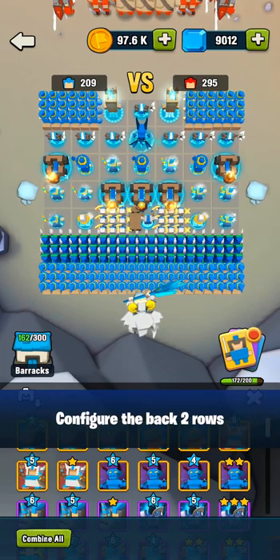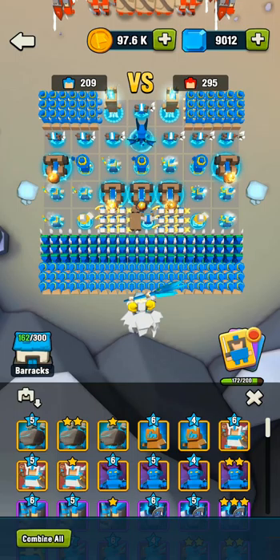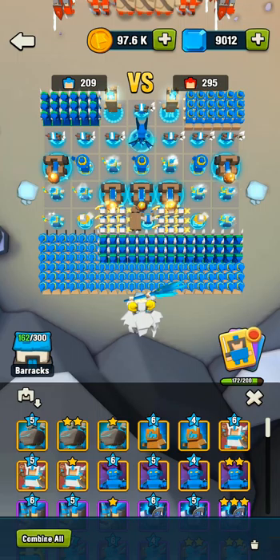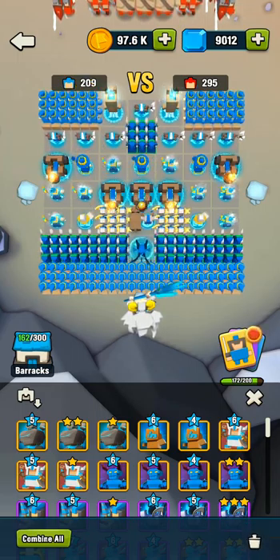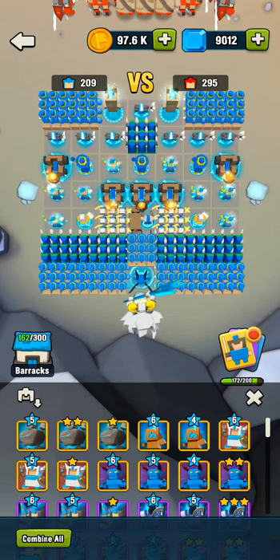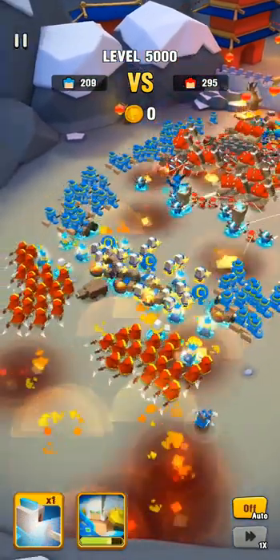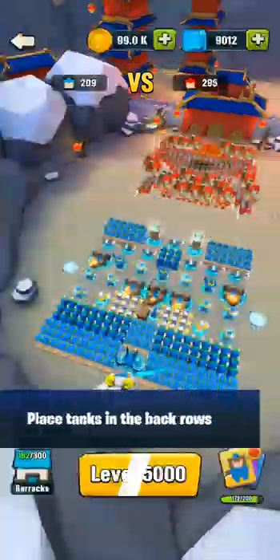The second tip is configuring your back two rows appropriately. Placing Magic Apprentices in the back row leads into this next tip. If your back two rows consist of only Magic Apprentices, there's a good chance you can distract most of the enemy's Ghost Assassins. If your back two rows consist of Ghost Assassins, Demons, and Magic Apprentices — depending on where your Magic Apprentices are placed — there is also a good chance you can distract most of the enemy's Ghost Assassins. If your back two rows are filled with troops like Ghost Assassins and Demons who quickly leave the area to fly to the enemy's back row, then the enemy Ghost Assassins won't have anyone to target besides your slow-moving Magic Apprentices.